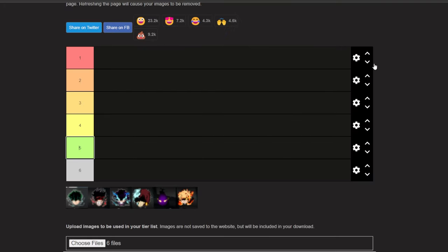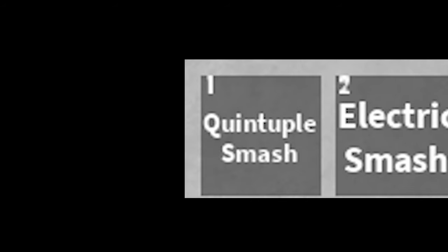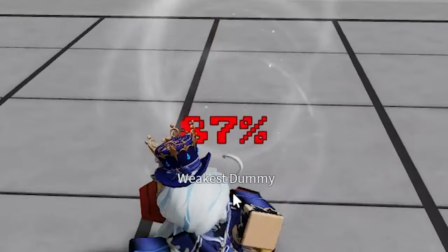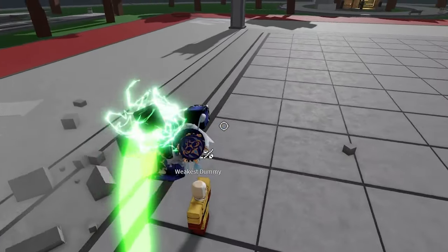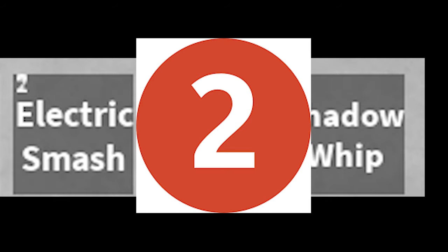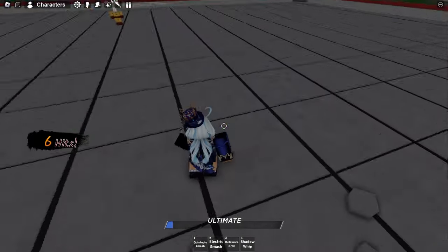We're not going into the ultimate just yet since Vigilante also shares the same ultimate. First up for Vigilante is Quintuple Smash, which hits in the combo zone. Then Electric Smash, which gives you hyper armor while you down slam — a good way to trick somebody by wasting their roll cancel. Then Delaware Grab, which has two versions: a ground version where you punch them twice, slam them, lift them back up and shoot them, and an aerial version.